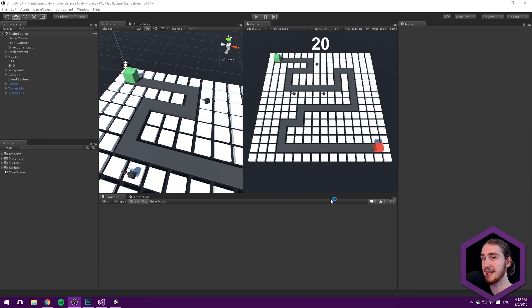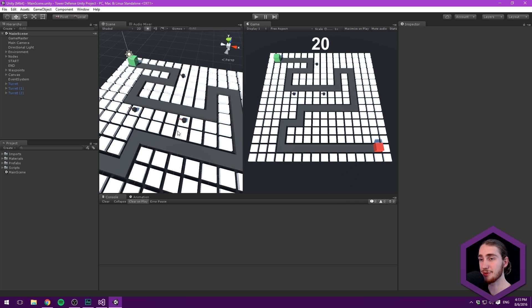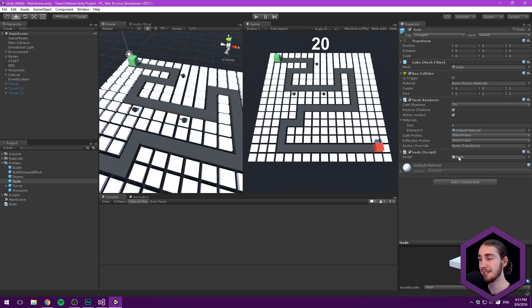So you can see that I'm here in Unity and what I want to focus on is each of these individual nodes. So if we go ahead and find our prefab — the node prefab here under the prefabs folder — let's go ahead and add a component to this called node. And let's go ahead and open this up in Visual Studio.